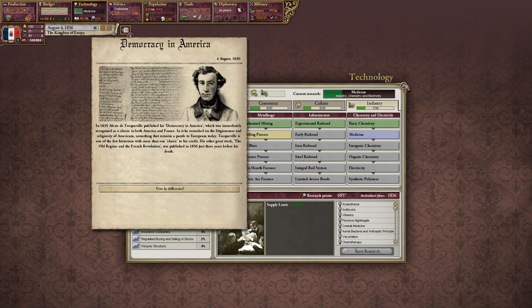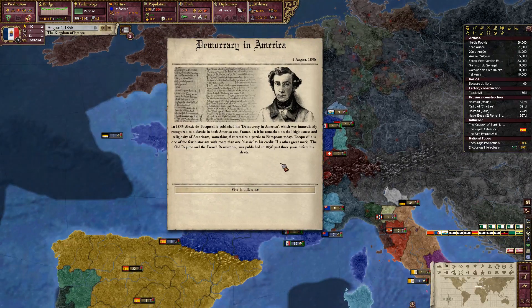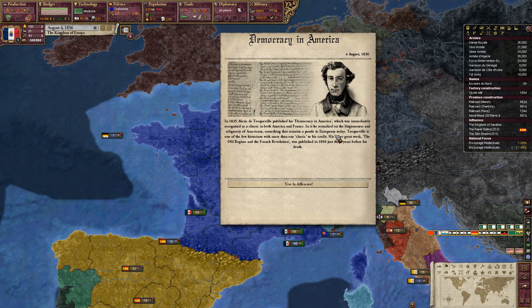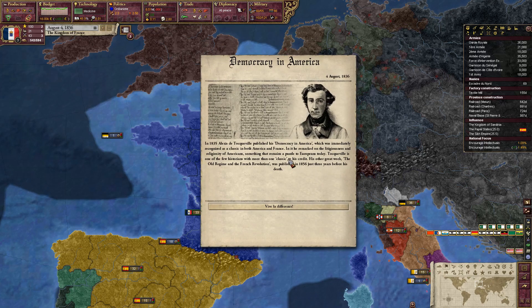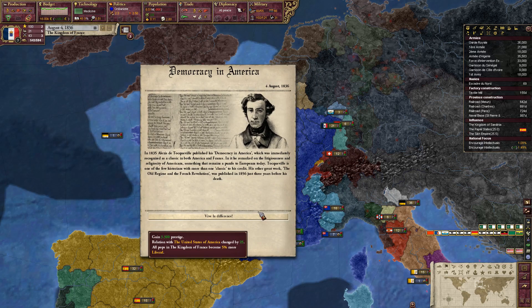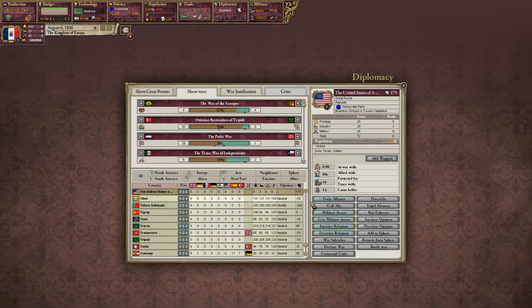Democracy in America: in 1835, Alexis de Tocqueville published his 'Democracy in America,' which was immediately recognized as a classic in both America and France. He remarked on the litigiousness and religiosity of Americans — something that remains a puzzle to Europeans today. Tocqueville is one of the few historians with more than one classic to his credit; his other great work, 'The Old Regime and the French Revolution,' was published in 1856, just three years before his death. We gain prestige and relations with the USA.